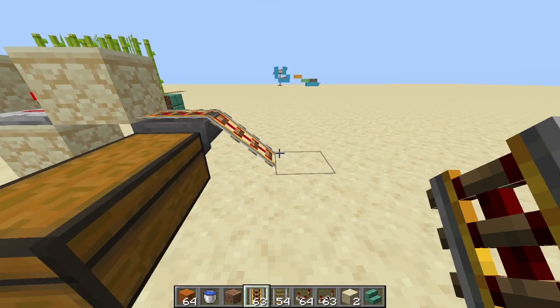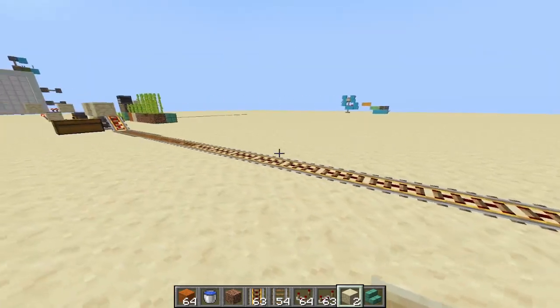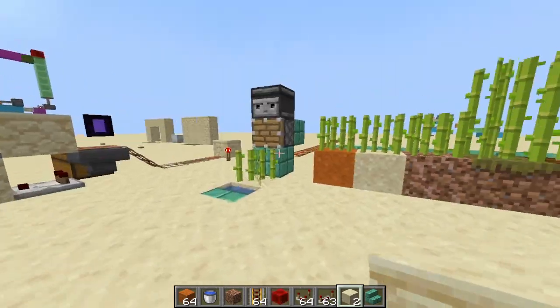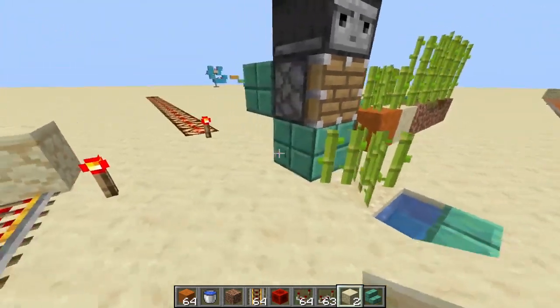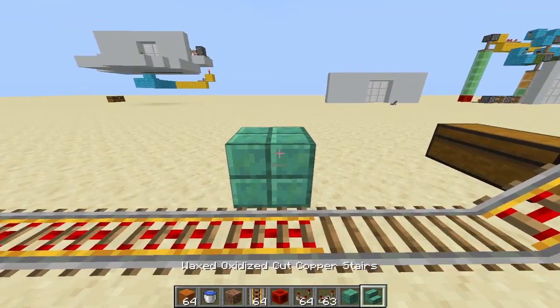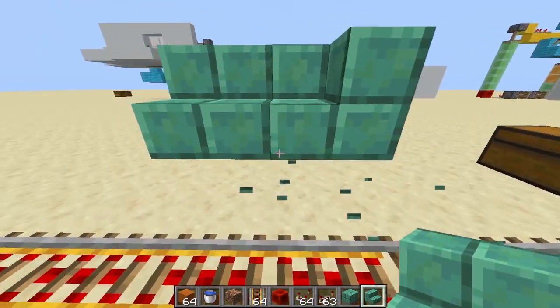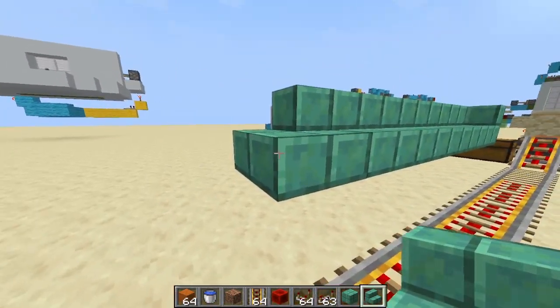We are going to make a collection track for the hopper minecart to travel in, and then after 15 blocks a block to stop the hopper minecart. To clarify: a single module of this sugarcane farm is an early game module. As you go late game it won't be able to keep up with your sugarcane demands.